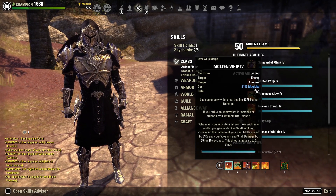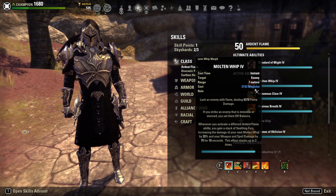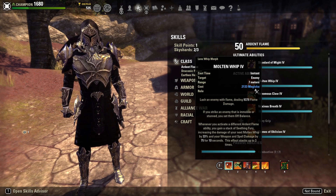Going into skills — this is going to look very similar to my Mag DK video. Our first skill is Molten Whip: you lash an enemy with flame dealing 9,400 damage; if you strike an enemy that's immobilized or stunned you set them off-balance; and when you activate a different Ardent Flame ability you gain a stack of Seething Fury, increasing the damage of your next Molten Whip by 33% and your Weapon and Spell Damage by 75 for 10 seconds. This is a Molten Whip build, and I cannot believe I'm saying that for my Stam DK.